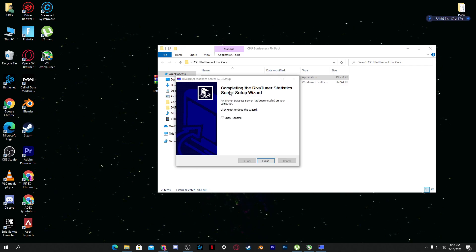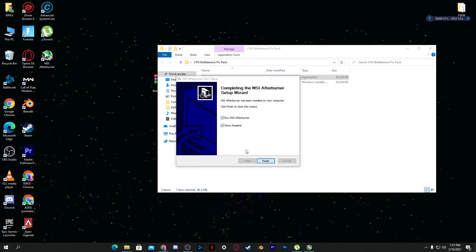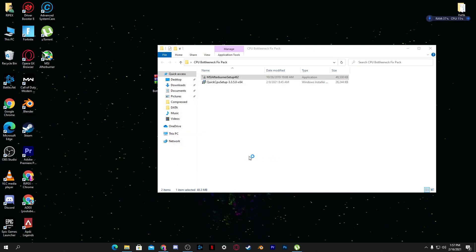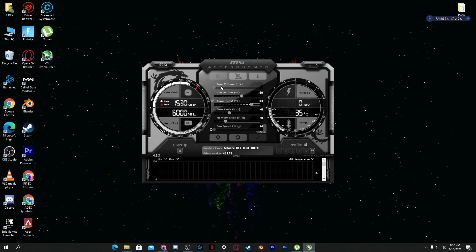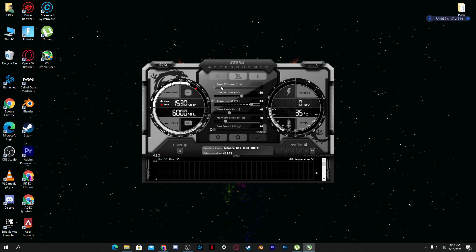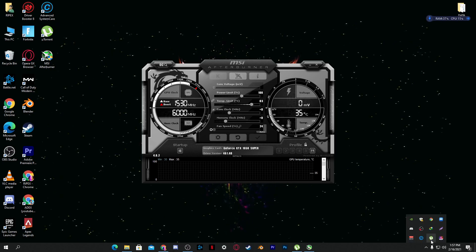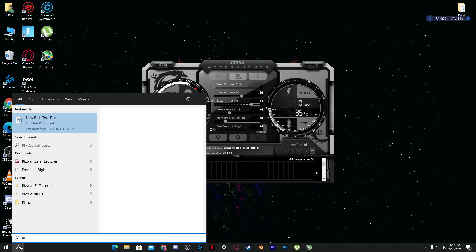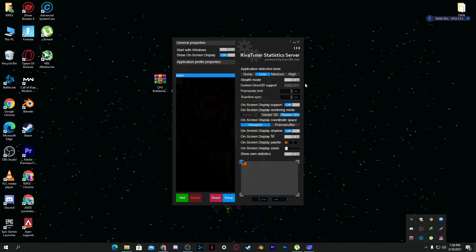After installing RivaTuner and MSI Afterburner, just uncheck Read Only and finish all the steps. Click Run MSI Afterburner and hit the Finish button. Here is the MSI Afterburner interface. We are not going to use MSI Afterburner for overclocking the CPU or GPU — instead we'll use RivaTuner Statistics Server which comes with it. Go to Windows search and type 'Riva' to find it.